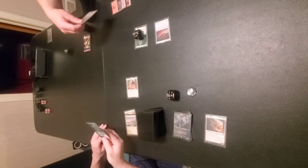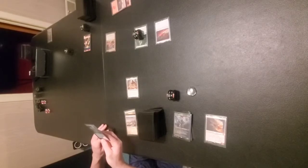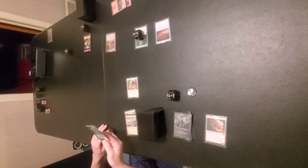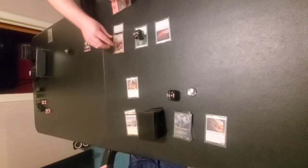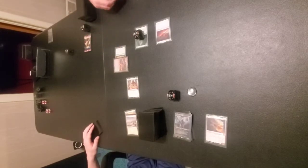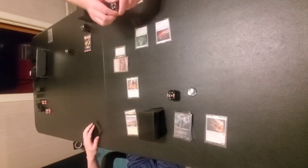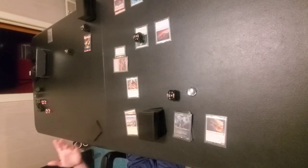Bear Umbra — two and two forest. Enchanted creature gets plus-two, plus-two, and has: whenever this creature attacks, untap all lands you control. It's got totem armor — so if the enchanted creature would be destroyed, instead remove all damage from it and destroy this aura. He's already a 4/4 so now he's a 6/6 that's going to untap all of your shit. I'll swing in for six and untap all my lands. I'm taking six damage and six commander damage.